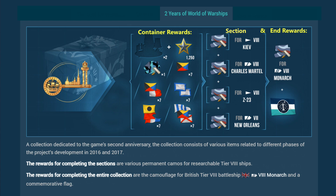The Two Years of World of Warships collection is 16 pieces in four stages. Each container gives two items and duplicates were two to one. Each container gives various consumables, and each of the stages gives permanent camouflage for different ships: Tier 8 Kiev, Tier 8 Charles Martel, Tier 8 Z23, and Tier 7 New Orleans. The final reward is permanent camouflage for the Tier 8 Monarch and a commemorative flag.